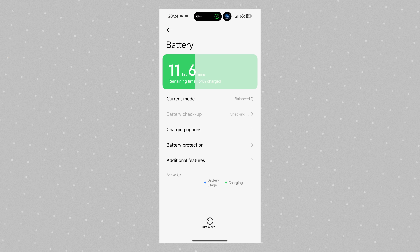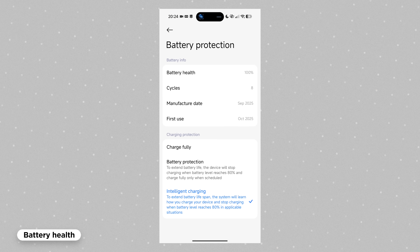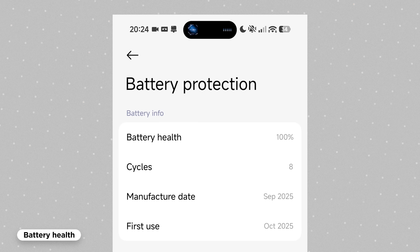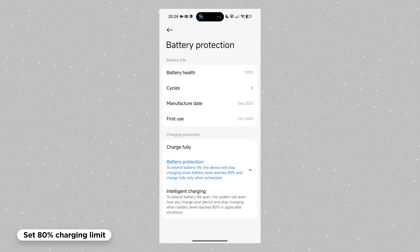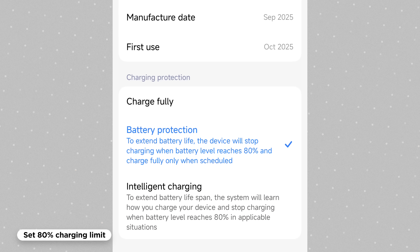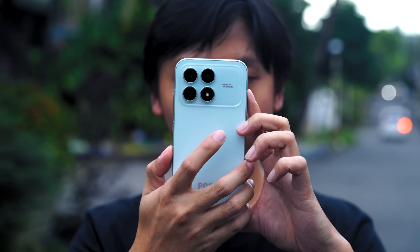Recent Xiaomi phones now show their battery health similar to the iPhone. It's been there since HyperOS 2, but the feature never came to all devices shipping with older OS versions. Along with that, the system also shows you charging cycles to give you an idea if the battery degrades optimally or drastically. Users now have a more controlled way of charging their devices — HyperOS 3 lets you set a charging limit to 80%, which helps get rid of battery anxiety. These devices are intended to wear out over time, so don't think too much about it.